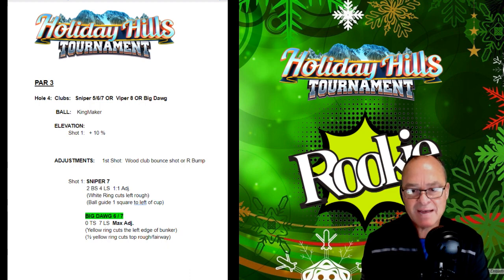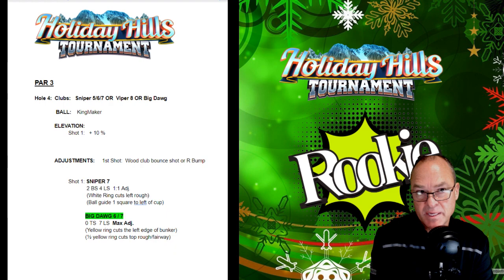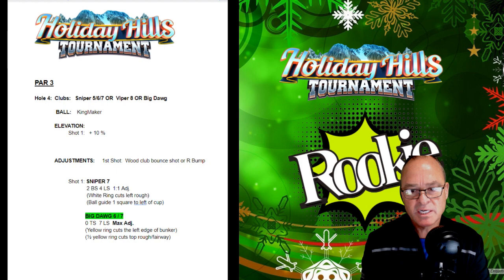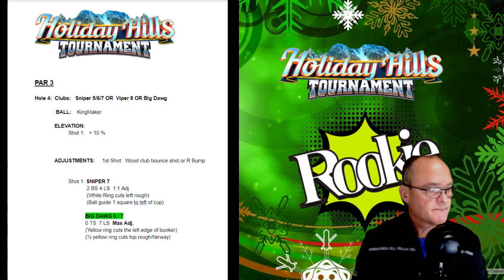Or you can go with the Big Dog rough bump, which I find to be much easier. Zero topspin, seven leftspin — which is your full complement of spin to the left — at max adjustment, 10%. The yellow ring is going to cut the left edge of the bunker in that rough area down near the green. Half of the yellow ring is going to cut the top of the rough and the fairway. You're going to give yourself a really great opportunity at the hole-in-one with that Big Dog rough bump. So that's hole number four.